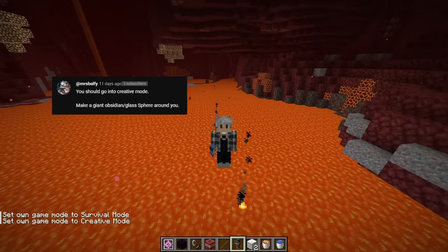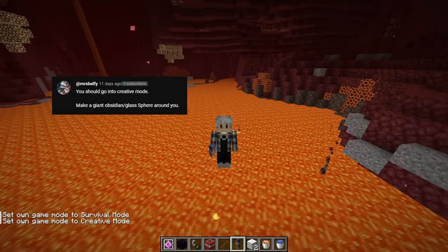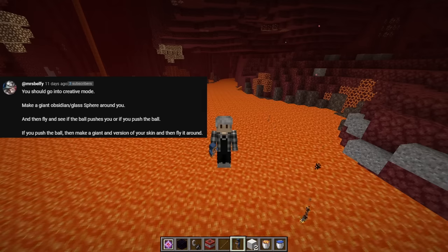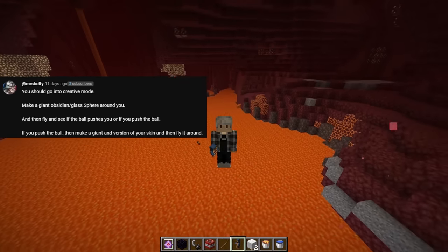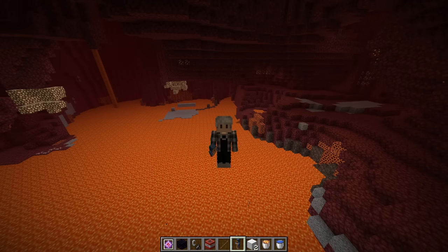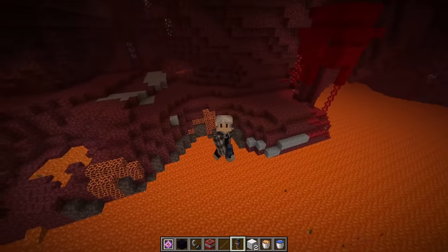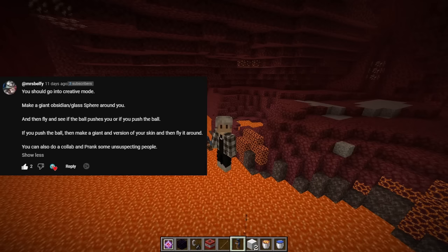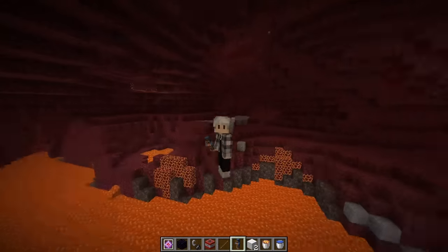Make a giant obsidian slash glass sphere around you, then fly and see if the ball pushes you or if you push the ball. The ball will push me - you cannot fly through it. If you push the ball, make a giant version of your skin and fly it around. You know what, if that did work that would be funny - that would be the highlight of this video.